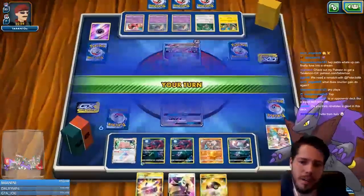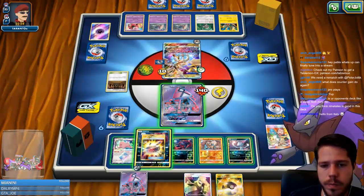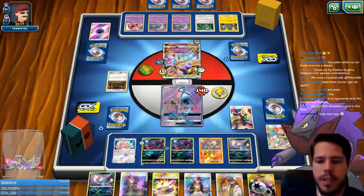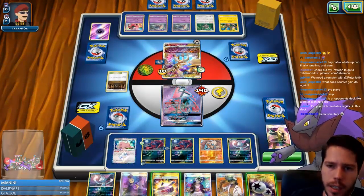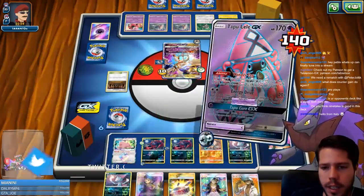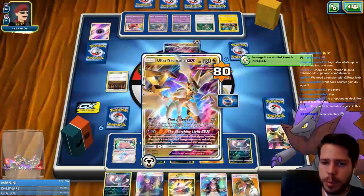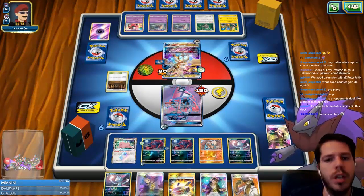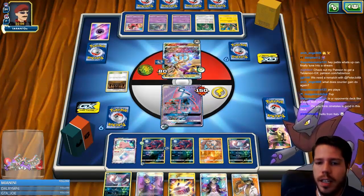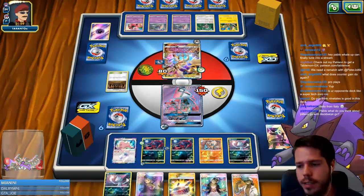I don't even have the Zoroark, and I'm not a big fan of that particular play — going after the Lele instead of the Rockruff or Ditto means I need an energy to retreat. I definitely want to get a big hit on this Ultra Necrozma, so I need a Zoroark and an energy off this Cynthia. I get one but not the other, so I'll attack with Lele for some chip damage. I was hoping to hit for 150 to leave it at 170, then Lycanroc or Guzma to target something down and let the Shrine finish off the Ultra Necrozma.